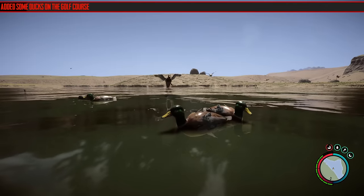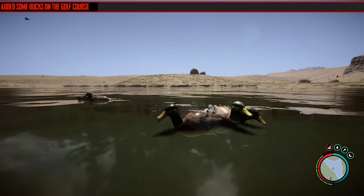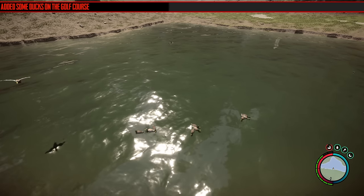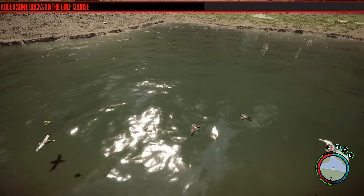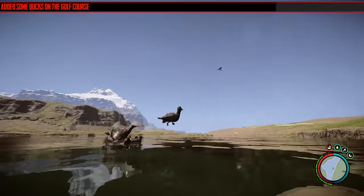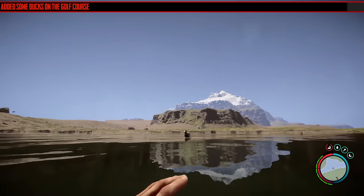They've added some ducks on the golf course. I went and checked them out because this update doesn't have that much, and yeah, it's pretty glitchy. I don't know what was going on — all the reflections, shadows, and textures were just going crazy. Maybe because I've got no trees in this world. But if you build on the golf course you can have some friends.